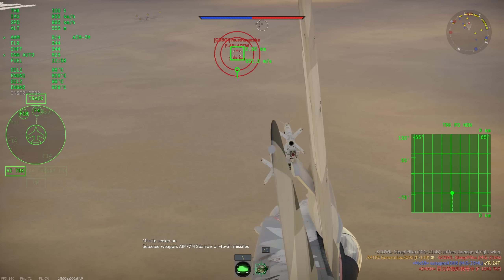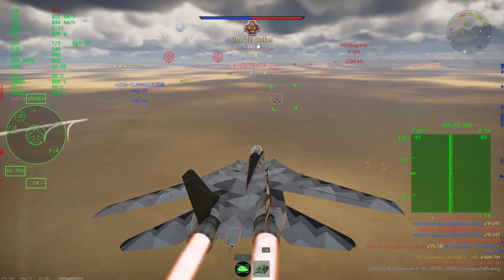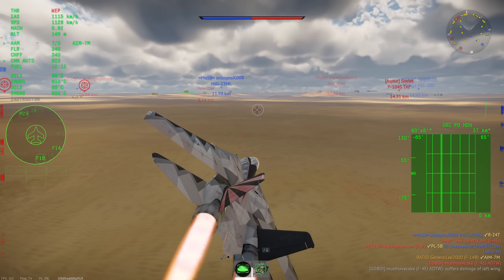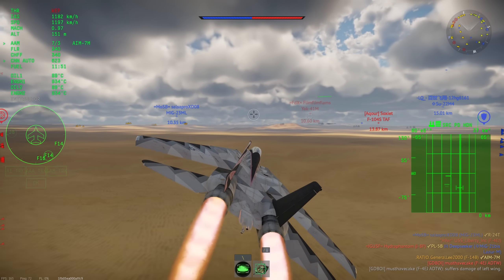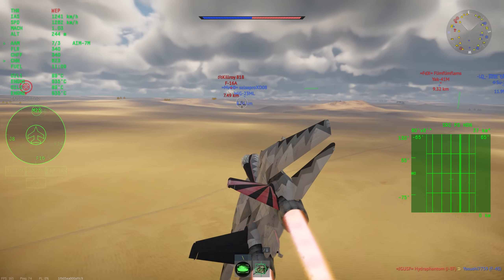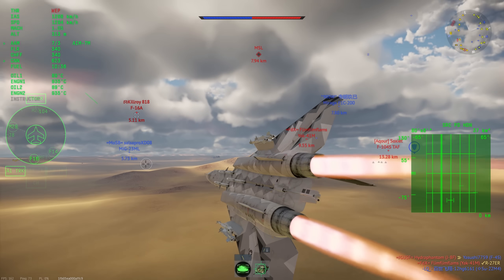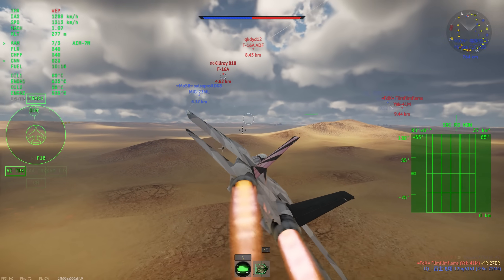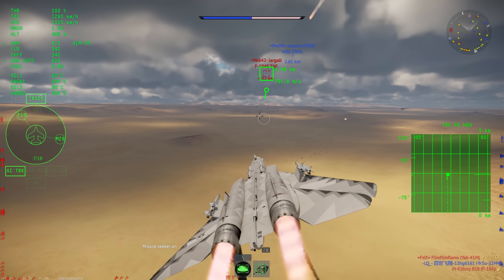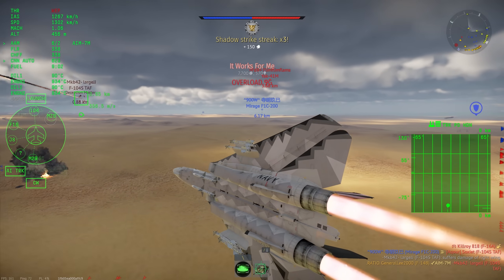The F-14B hasn't received nearly the amount of attention or spotlight that the F-14A did on release, and I think that's kind of a shame, because it basically took everything that was a downside about the F-14A and made it better. The F-14A was always a good dogfighter — for quite a while it was the best dogfighter in the game. Stuff like the J7E could put up a fight, but a competent F-14A pilot could beat pretty much everything. That changed when the MiG-29 and the F-16 came, and to a degree the M2K could also keep up before that.